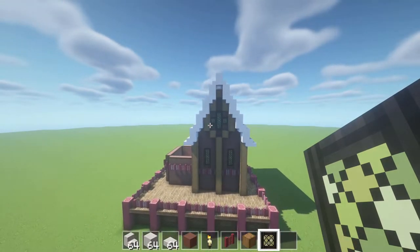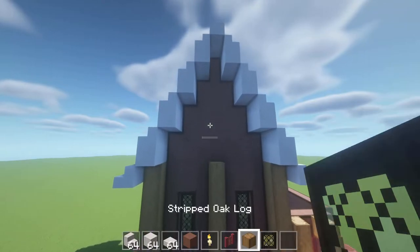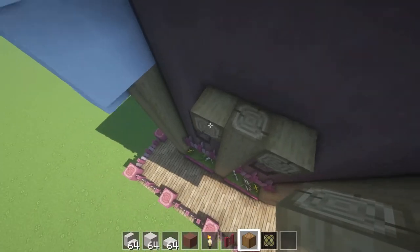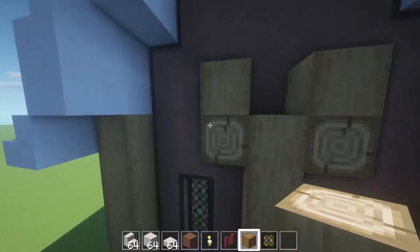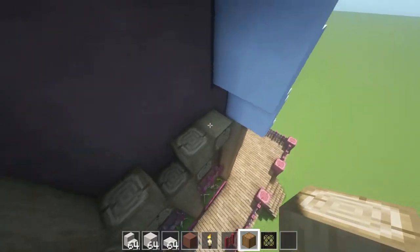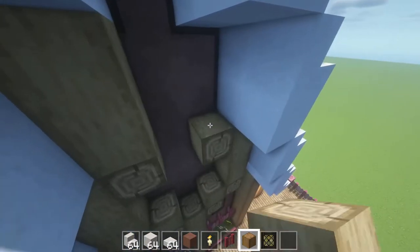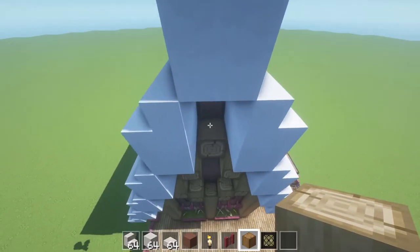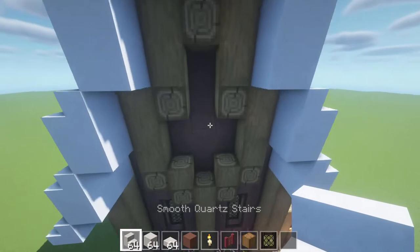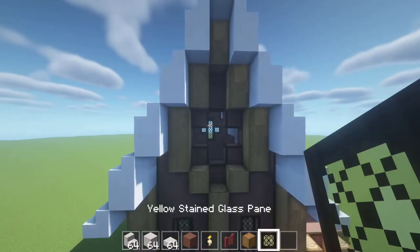We're then going to take some smooth quartz stairs and place those upside down just to bevel it in a little bit more. The top one will have an upside down smooth quartz stair. In this gap, replace two. In this little cross thing that we made, we're going to put in some glass — again I'm using yellow stained glass panes, you can use anything you like. That is basically the roof dormer done. I'm going to show you again because it is a little bit tricky.